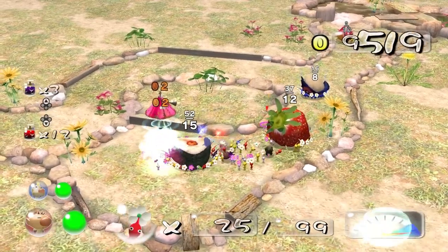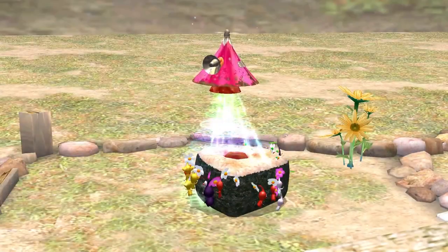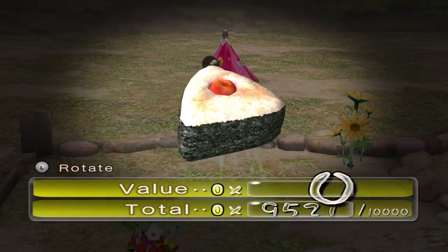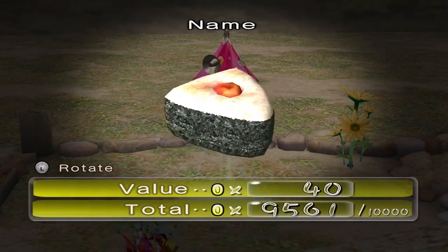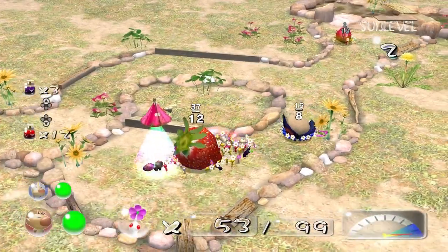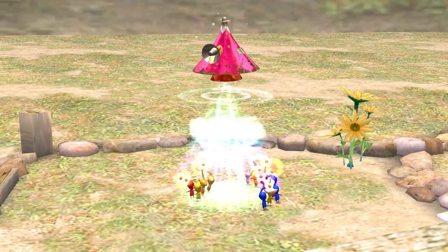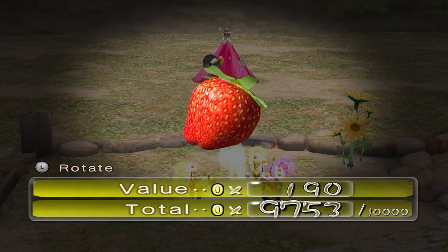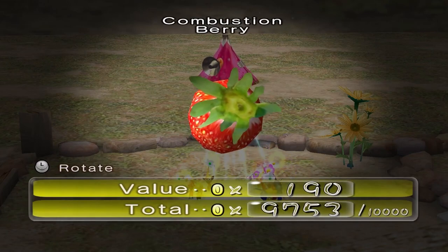Okay guys, I'm back. I'm going to get these two treasures right here. We got some cake for Mr. President — let's get fat. 40 Pokos, it's the Taste Sensation. We got a big Sunseed Berry for Mr. President, 190 Pokos — it is the Combustion Berry.